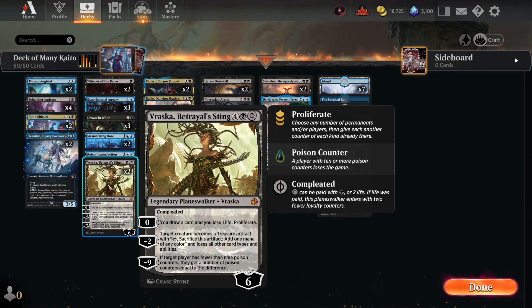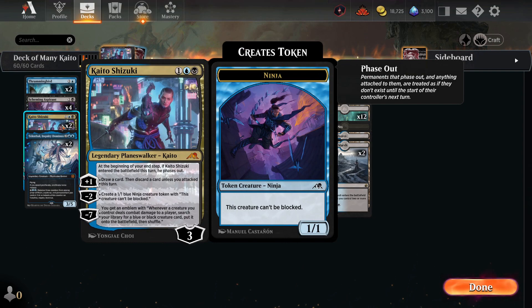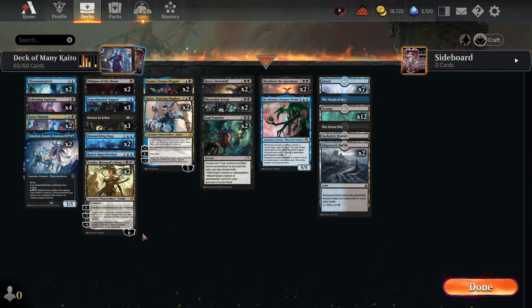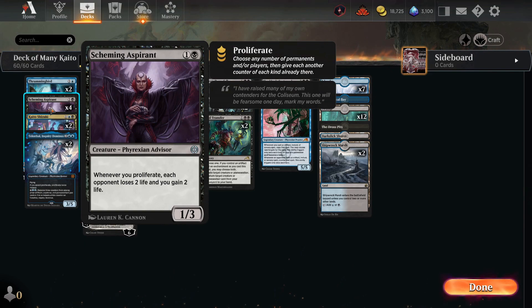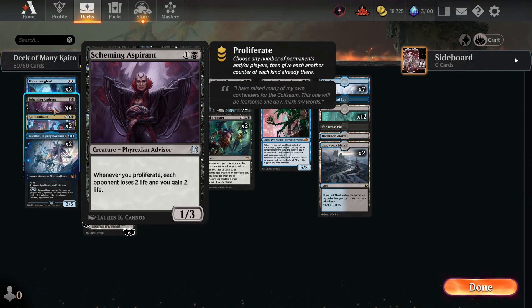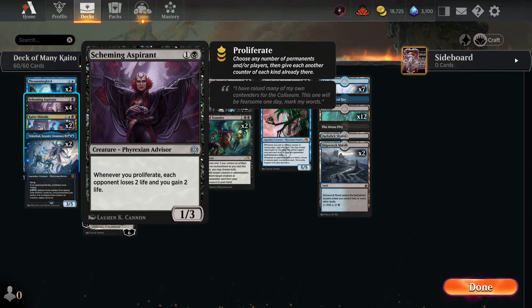We also have Reject Imperfection — I'm not going to lie, it's not great in this deck. We have two Vraskas, which is great — another way to proliferate, and we can get rid of creatures with a minus two. We don't really plan for the minus nine, we mainly want to draw cards and proliferate. The minus two also handles poison drop priests without targeting them with a spell, so we don't get poison counters.